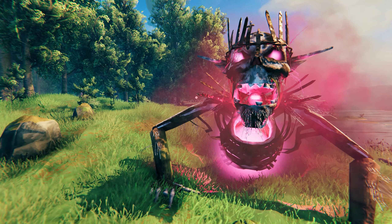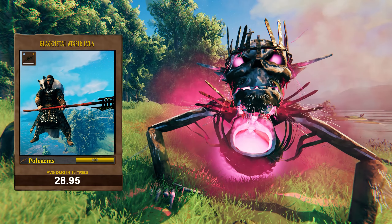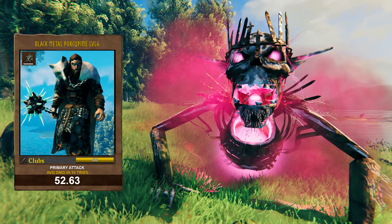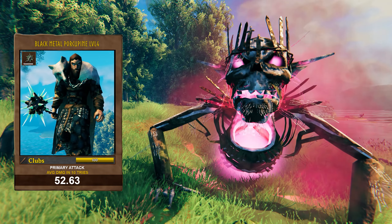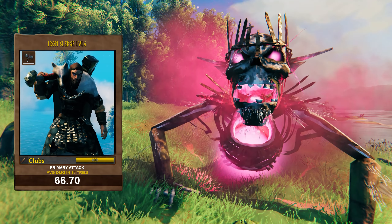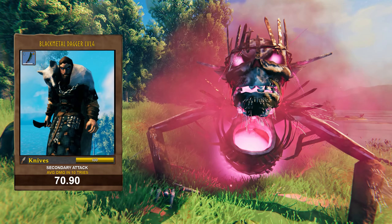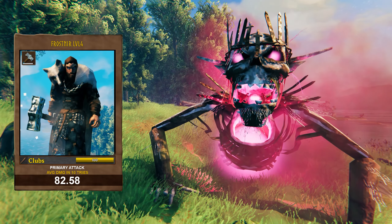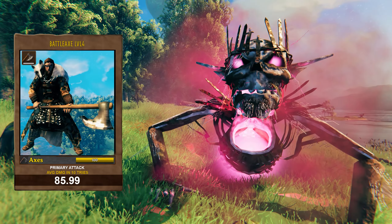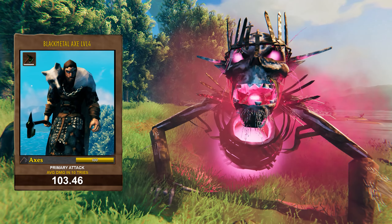Black metal weapons are your best bet for melee combat — not all though. Black metal atgeir does 28.95 damage per hit. Fang spear does 31.46 per hit. Black metal porcupine primary attack does 52.63 damage per hit on average. Iron sledge does 66.7 per hit. Black metal dagger secondary attack does 70.90 per hit if you can hit them. Frostnir primary attack does 82.58 damage per hit. Battle axe does 85.99 per hit. Black metal axe does 103.46.